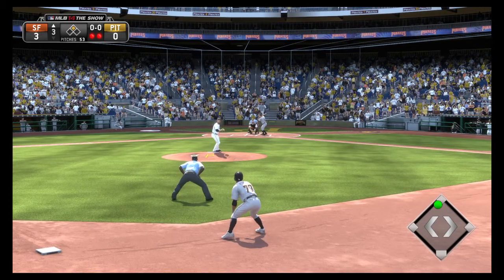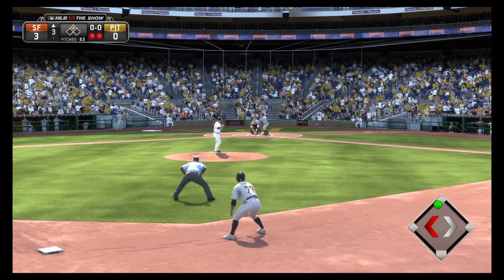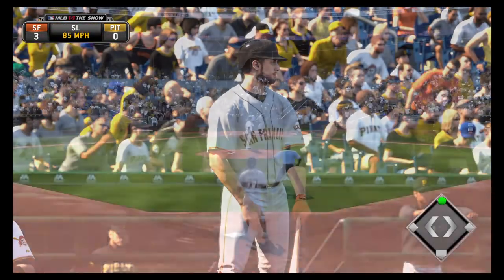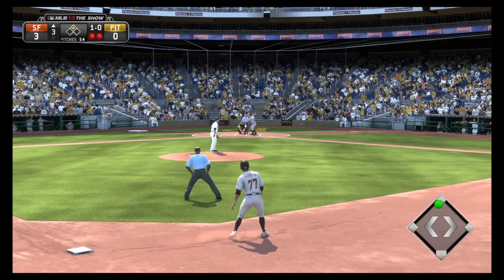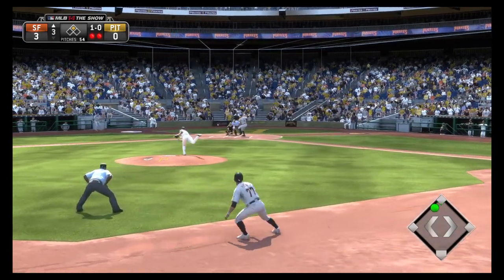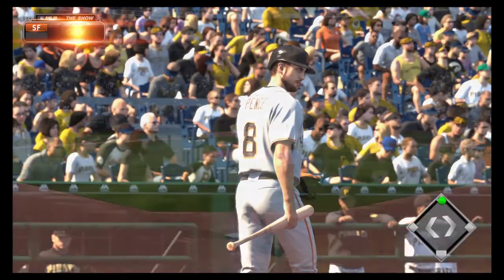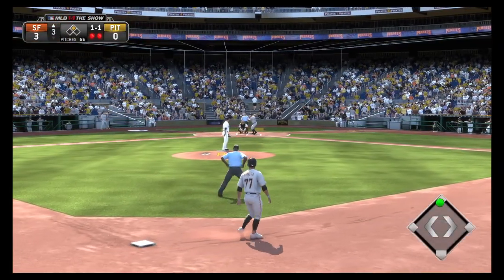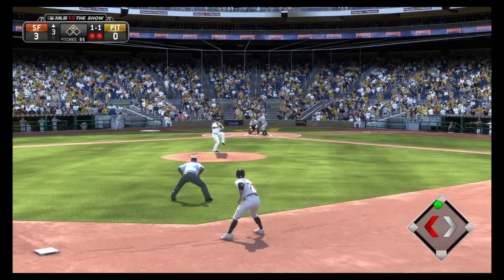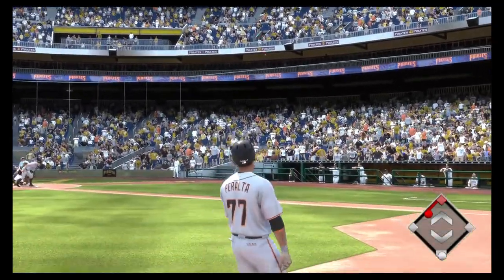A runner in scoring position with two men gone, and that'll bring in the right fielder Hunter Pence. Here's the first pitch — a slider that just tails out of the zone, it's ball one. Fouled straight back. And this is going to be a foul ball.